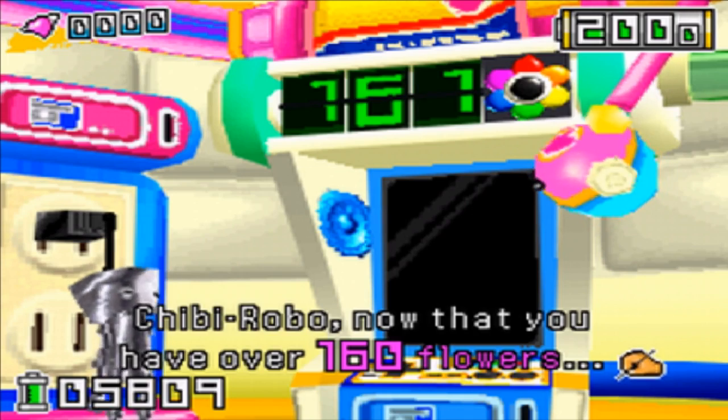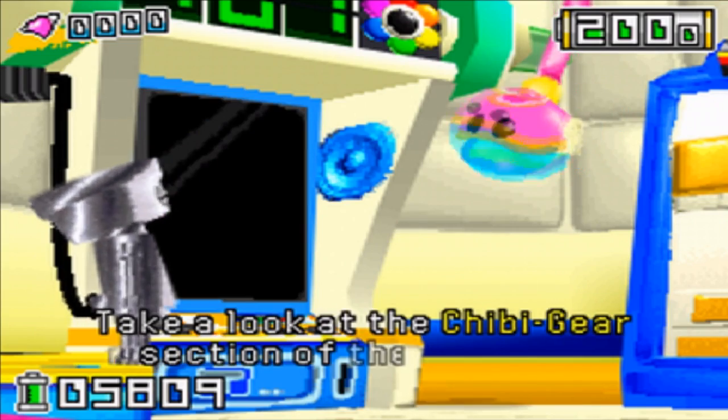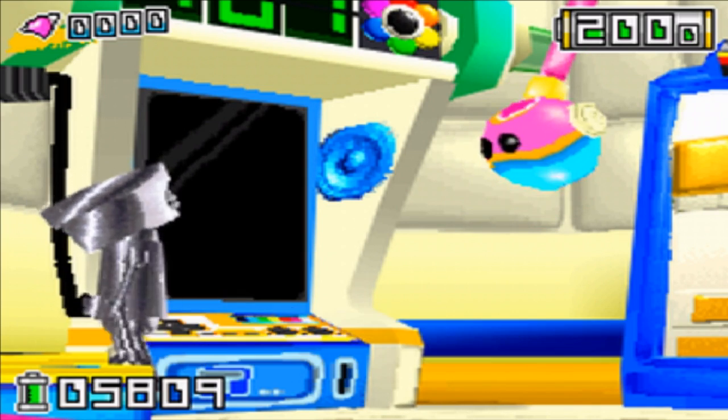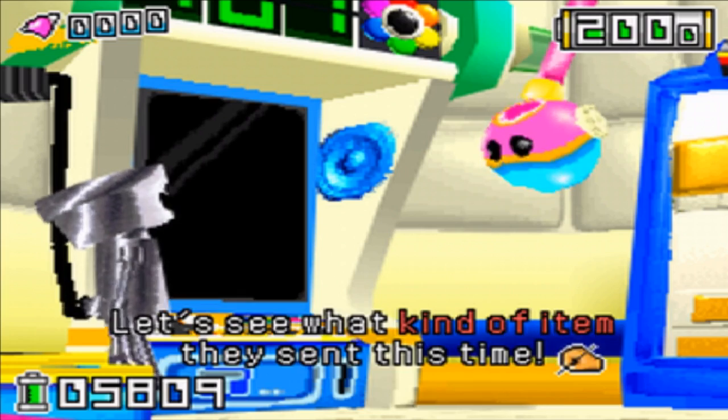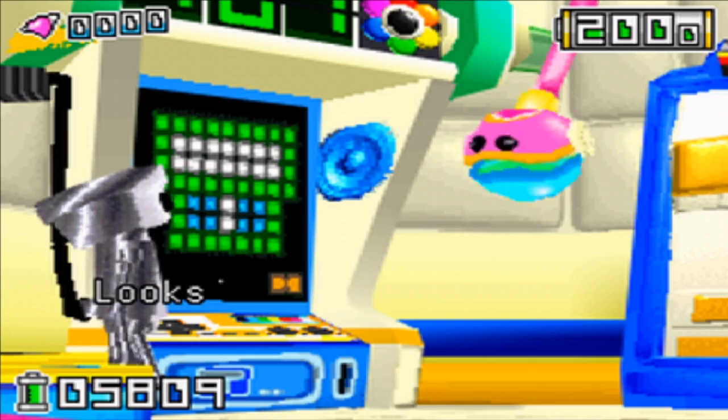You have over 160 flowers! Take a look at the Chibi gear section of the Chibi PC. Citrus software sent you a new item — oh my goodness, let's see what kind of item they sent this time! I'm so excited. Let me check when the next item is scheduled to arrive.